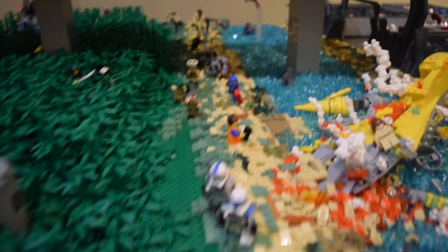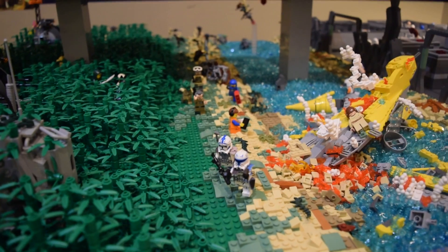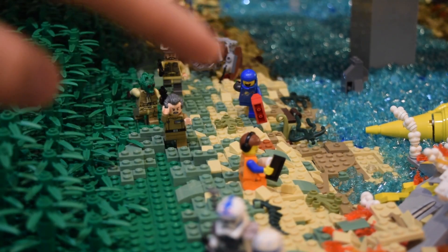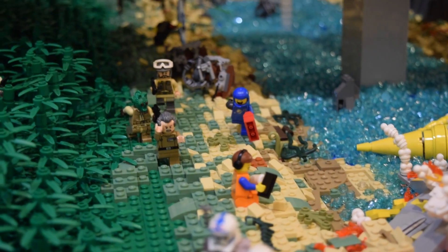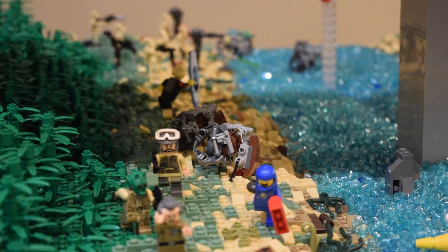Shifting over here, we have Captain Rex and Fives — as you remember from the thumbnail — they just look really cool with the flames in the background. Out in the distance you can spot a couple of easter eggs: Emmet and Benny from The LEGO Movie. It's a little dark that Emmet is laughing at the crashed Naboo starfighter, but okay. Then we have Admiral or General Tarkin being chased by some rebels, and you can also see two droidekas out there — I positioned them nicely.